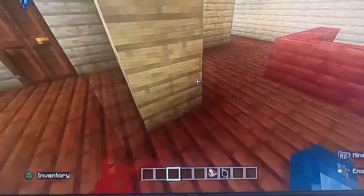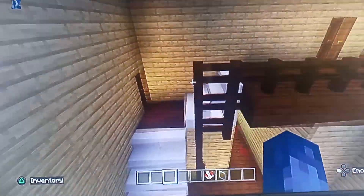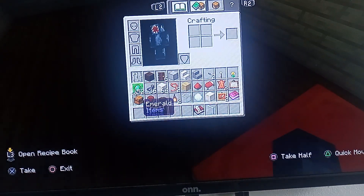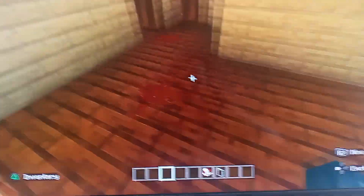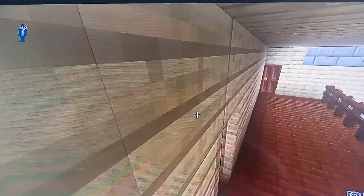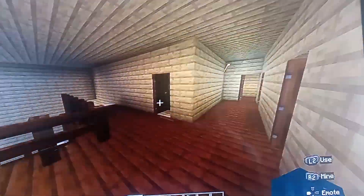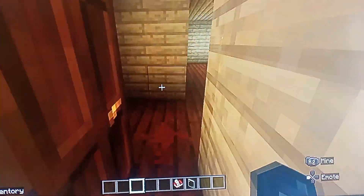So that's the upgraded version of the house. Oh, and one more thing — in the last video these right here were birch wood, but now I upgraded them to dark oak wood, as you can see in every room.